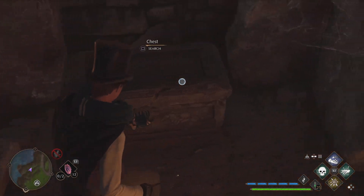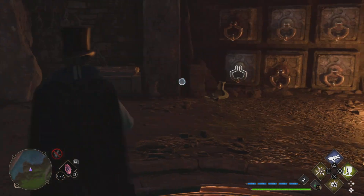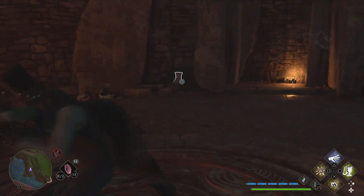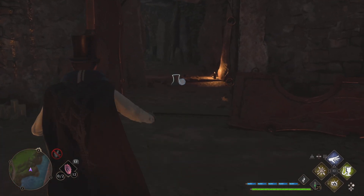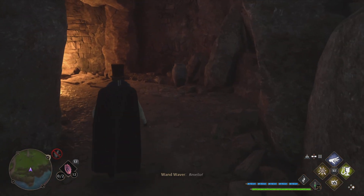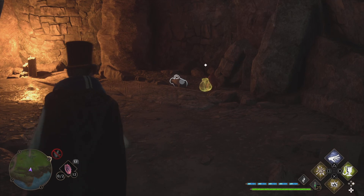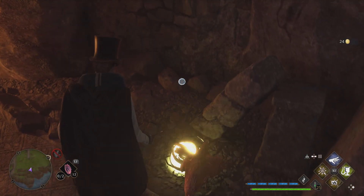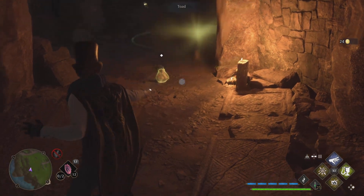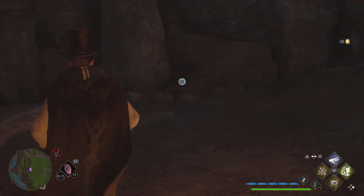Once I've opened the chest and collected whatever's inside, some of the vases — usually only on the exit — will actually turn into money pouches that you can grab. I solved the puzzle and tested this theory again: vases inside the room give nothing — animals, critters, rabbits, rats, frogs. But on the way out: first vase gives a chicken, second gives money, third gives money. Go collect, next gives money.